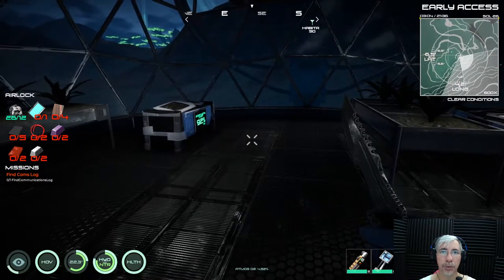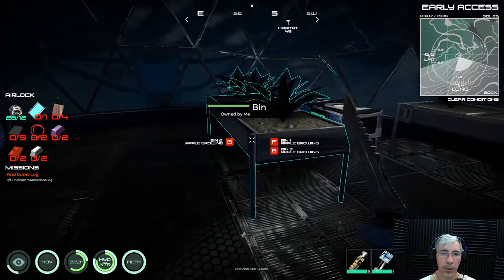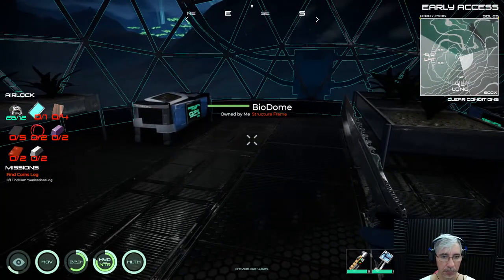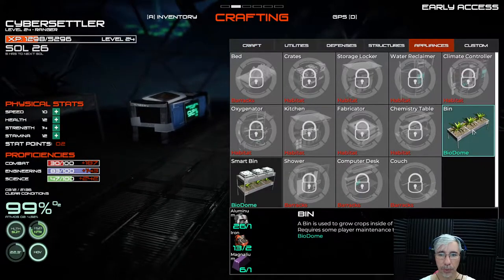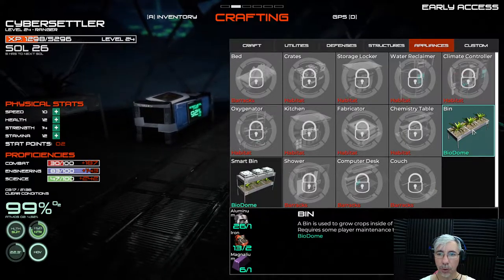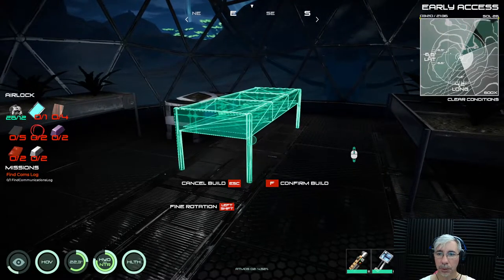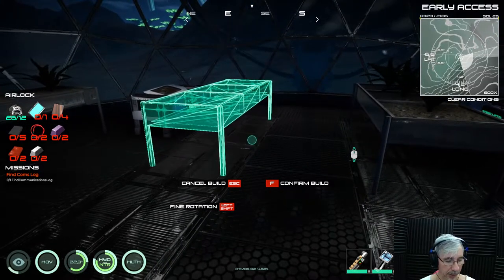Hi gamers, I'm Cyber Settler and today we're playing Osiris New Dawn. Today we're making growing bins — structures that are used to grow food.